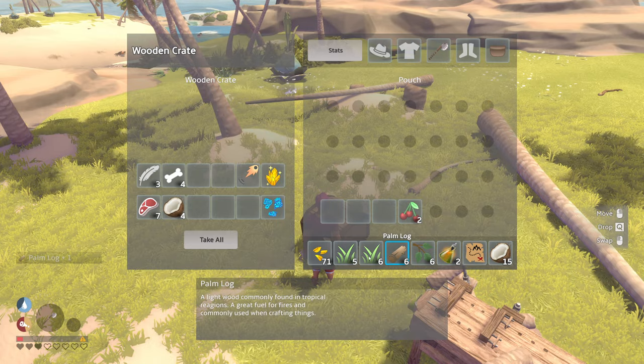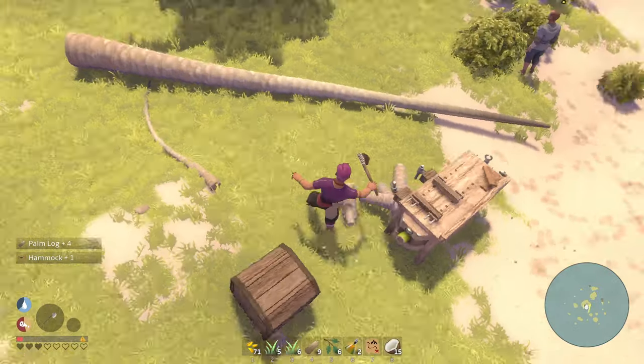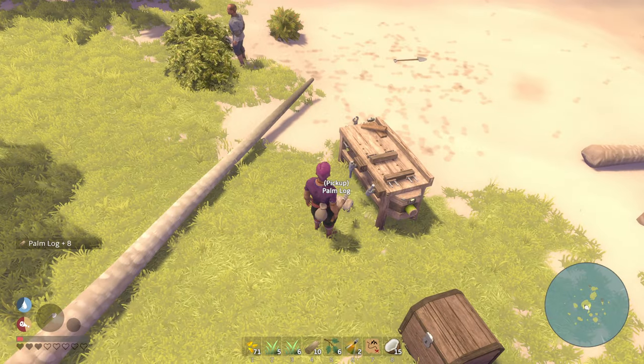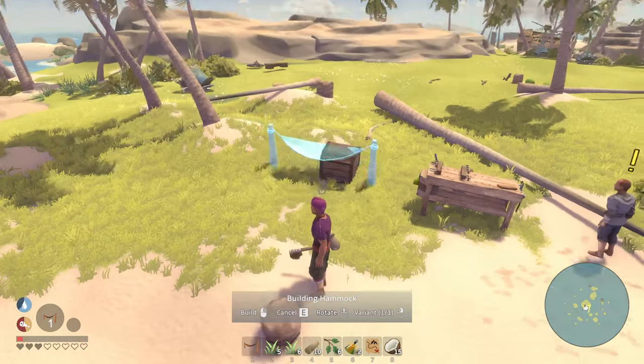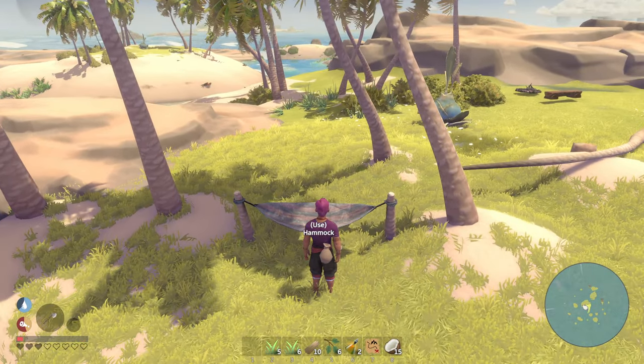Let's go to my chest and put all this away. Grab my hammock, grab all these logs to clean this up. Broke it a little bit, that's fine — let's grab our hammock and put it over here. Beautiful stuff, let's use it.